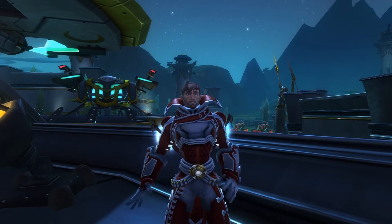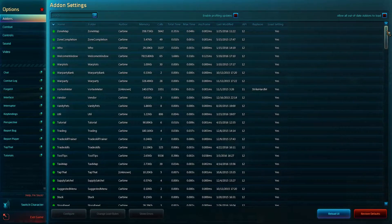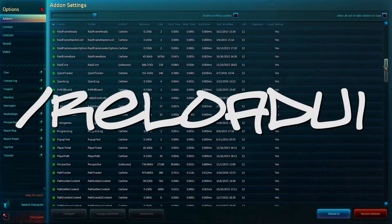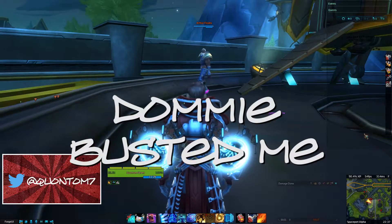I'd be kicking myself later if I forgot to tell you: you actually don't need to log out of Wildstar to activate add-ons. All you have to do is put the files in your folder and then do a slash reload UI, and you're ready to roll. If add-ons don't load up, make sure to check the box that says 'load out of date add-ons.'